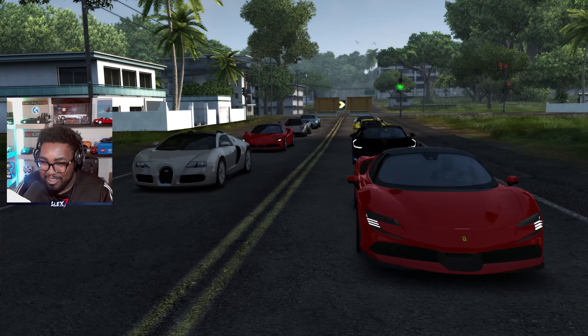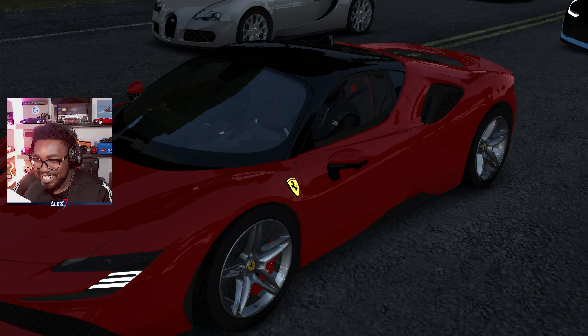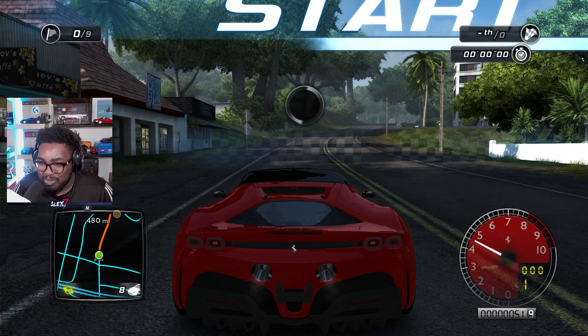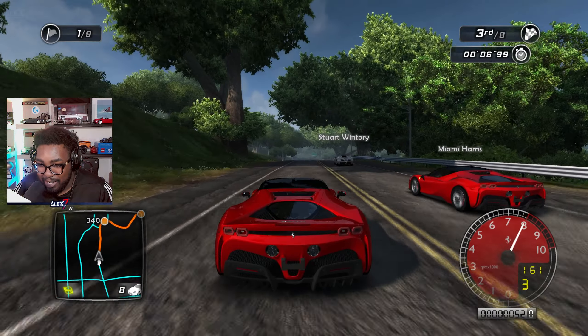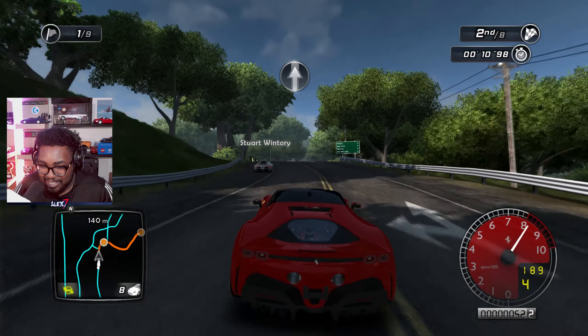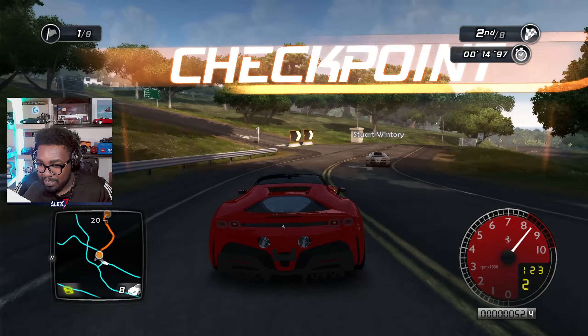Here we go, the Ferrari SF90 is now in Test Drive Unlimited 2. Let's see what races we can win. Here we are in one of the A1 championship races — there's another SF90, a Diablo, a Bugatti in the back, and a Carrera GT behind us as well. Stewart Wintry as usual is going to have the lead. Gotta brake here.